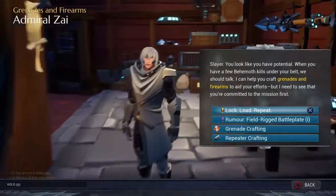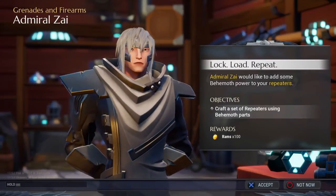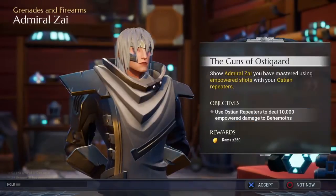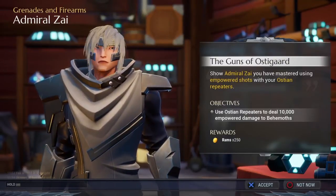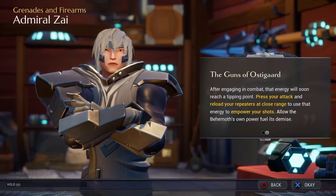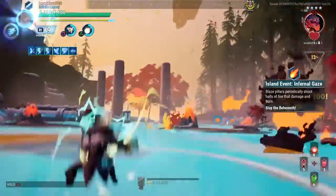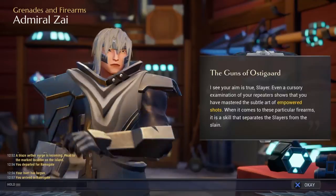Then you go to Admiral Zai, who has at least three quests. The first is to forge repeaters — you can forge just one to complete it, though I forged all of them. The second asks you to deal 10,000 damage to behemoths with any repeater you like. I went to Blitzworks for this, though Twin Suns wasn't cutting it. I did manage the 10k, but I didn't feel much difference between the new and old repeater playstyle.